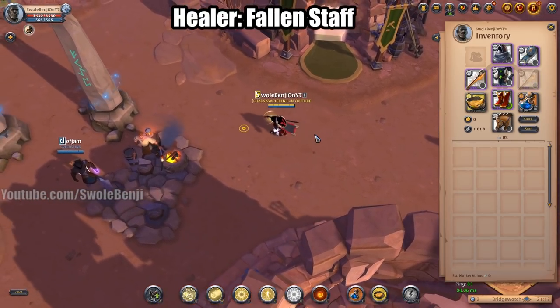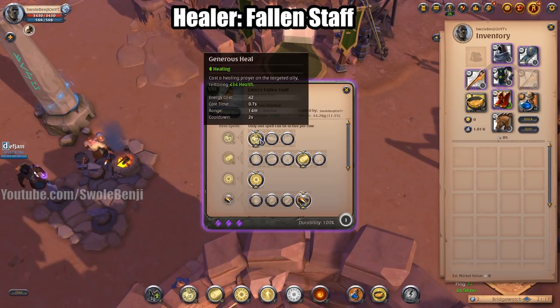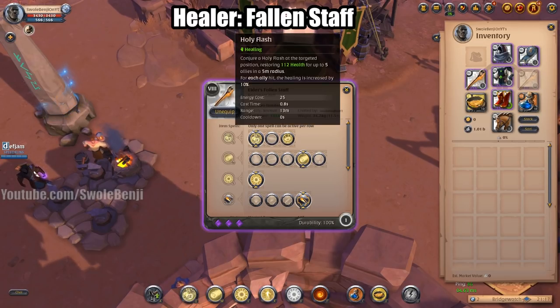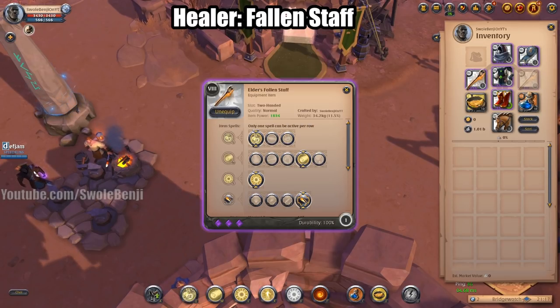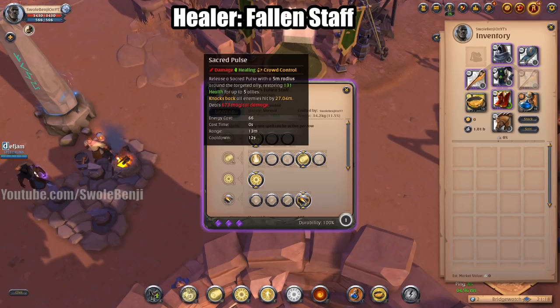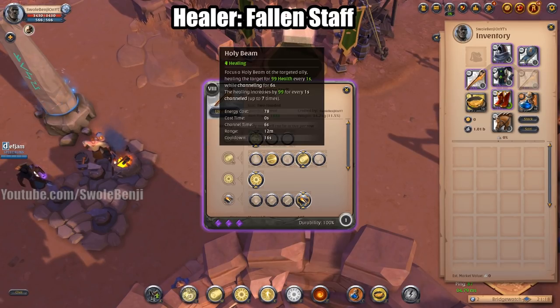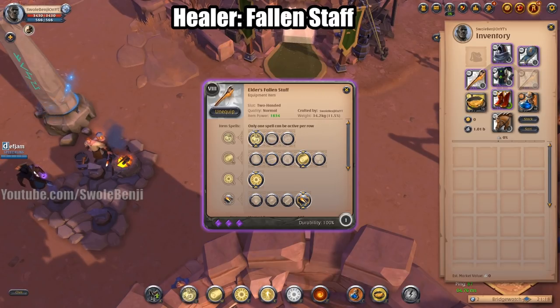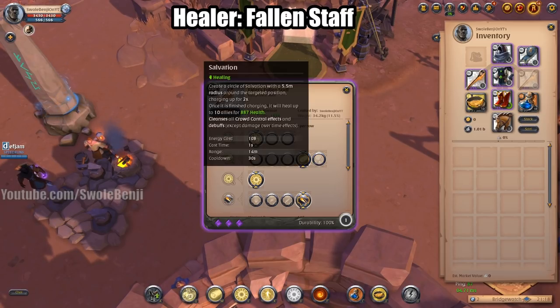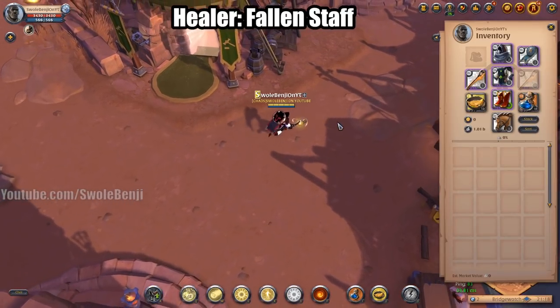For healers — it's healing time! The Fallen Staff is the most basic healing you're going to be doing in ZvZ. I personally like Generous Heal, but you could also use Holy Flash if everyone's just getting tickled. I use Holy Orb because it can explode and heal multiple people — it's also instant cast. Everything else doesn't heal nearly as much. You can also use Reawaken if people are going down so you can get them back up before they get executed.